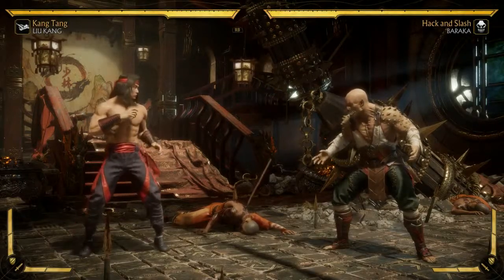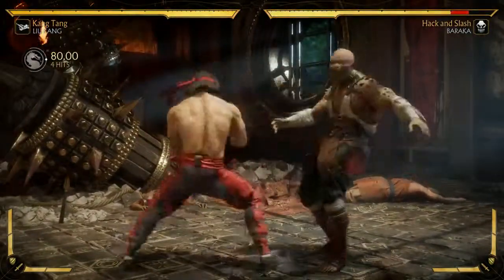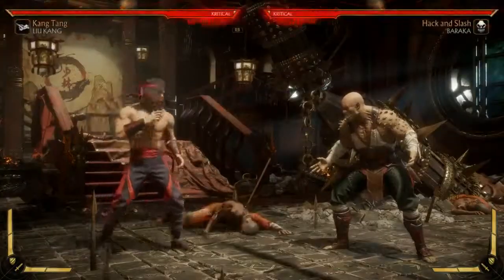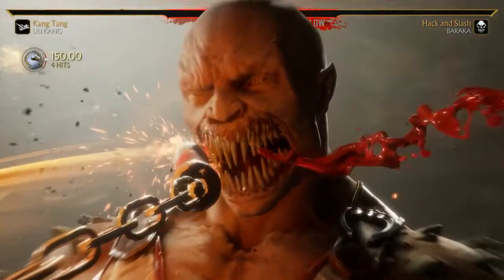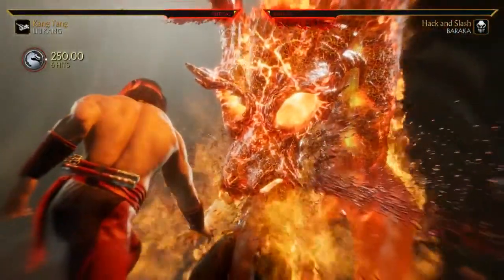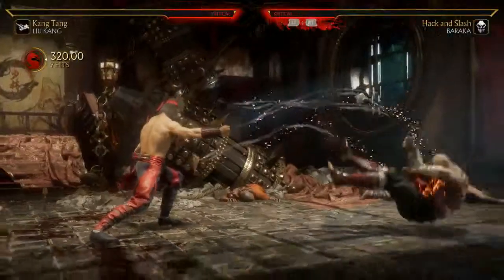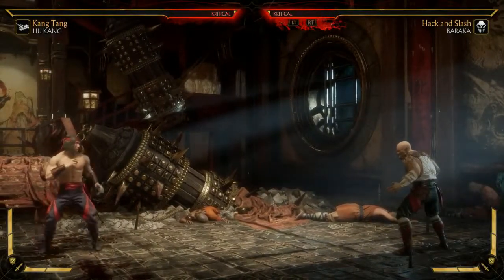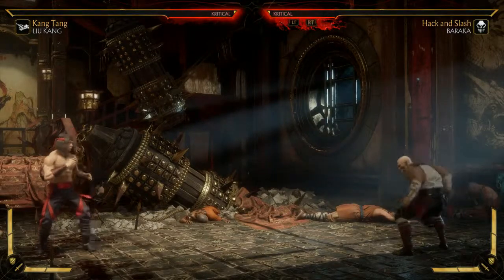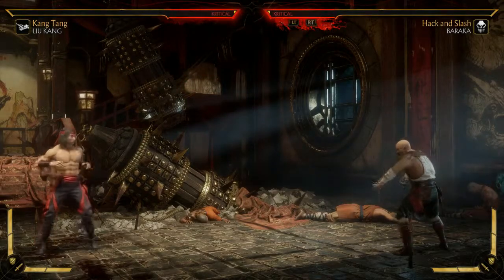What happens if he plays against a character without a projectile? Then he just can't do it. That's Liu Kang — Fatal Blow time. Let's do it. I'm a big fan of this one. Now a lot of people on Twitter thought that was his fatality, but they didn't realize how the background and lighting changes for those. So no, that is actually just the Fatal Blow.